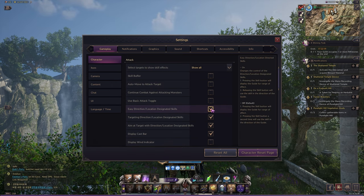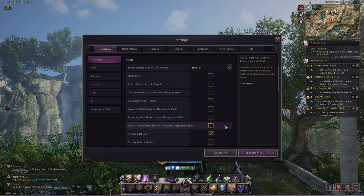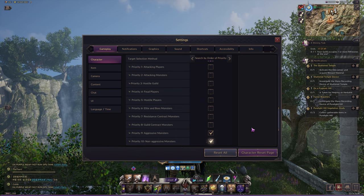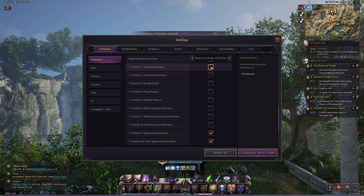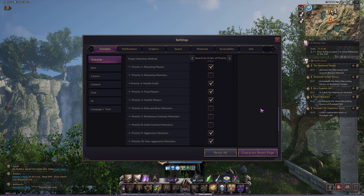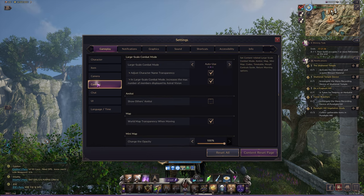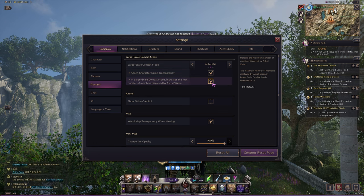Next, untick all three options related to direction or location designated skills — this will allow you to freely aim your Brutal Arrow AoE skill in action mode. In the targeting sections for PvE, you will want only priority 9 and priority 10 options ticked, and in PvP, priority 1, 3, 4 and 5 should be ticked. This helps you cycle through targets easily when pressing Tab, otherwise you might start attacking random things. In the content section, make sure large-scale combat mode is on auto-use and both options are ticked, to make large-scale events more enjoyable and less laggy.